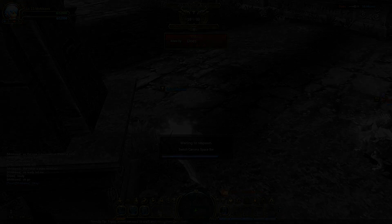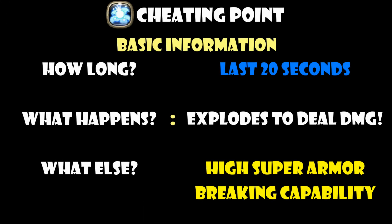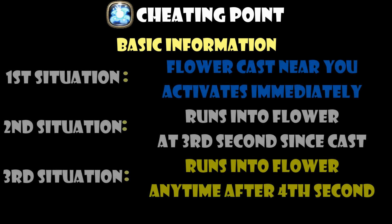That's all for Consecration, and we will move on to Cheating Point for the Sniper. There are a number of basic things you need to know about Cheating Point. The first would be how the skill actually works. Upon casting, the flower lasts for a total of 20 seconds. It draws threat and aggro from nearby monsters. Upon activation due to nearby targets, it will tick once every 2 seconds and explodes after ticking 3 times, meaning on the 6th second. The explosion of the flower deals damage and has high super armor breaking capabilities as well.